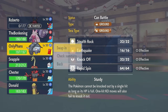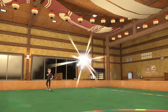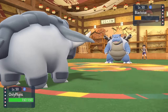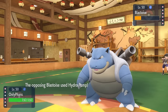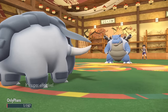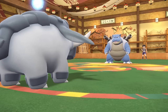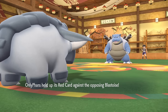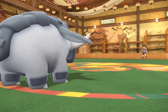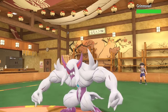Donphan is a perfect guy for the job here because we don't care about the setups — I can come in without taking hazard damage, I still have my Sturdy intact, so I'm guaranteed to take an attack. Hydra Pump connects and knocks me down to one, but that activates the Red Card — you're going to go ahead and head on out of here and lose your Shell Smash. I'm now able to set up Stealth Rock on whatever comes in.